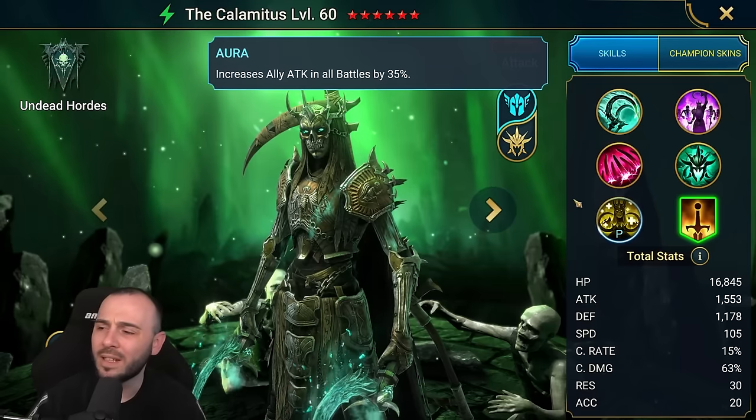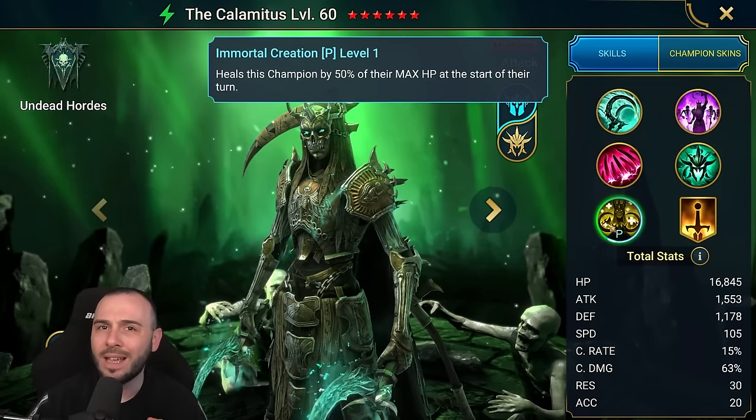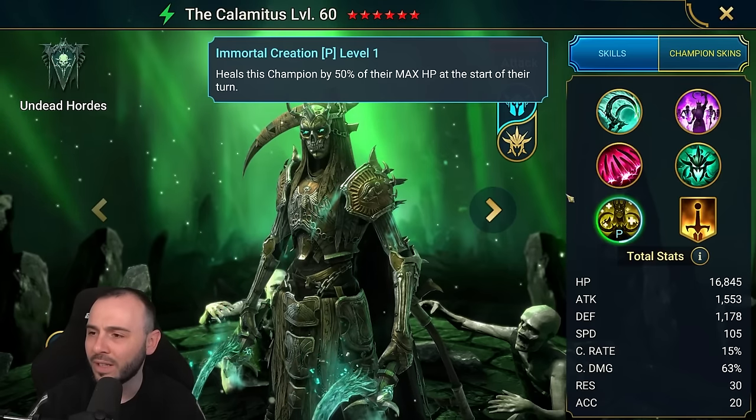You have an attack aura for all battles at 35%, the metamorph skill of course, and get a 50% max HP heal at the start of their turn.